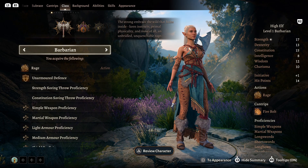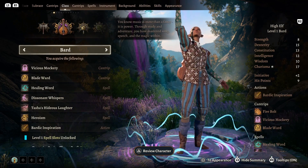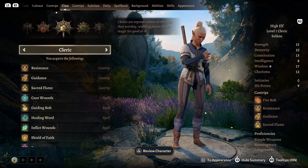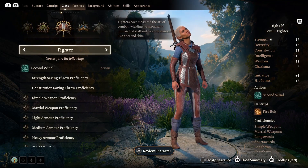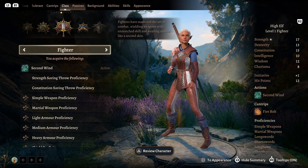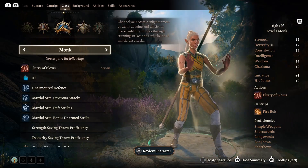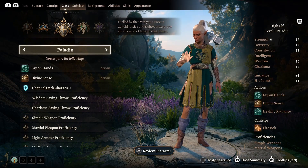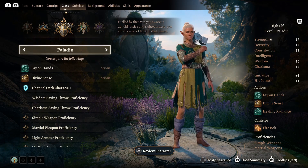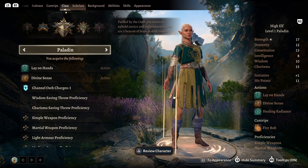A class describes a character's vocation — the special talents the character possesses and what tactics you will most likely employ while exploring, fighting monsters, or dealing with tense negotiations. Classes come with benefits also called class features: capabilities that set your character apart from other classes. There are 12 classes to pick from, and on top of that there are also many subclasses which add a lot of variation.